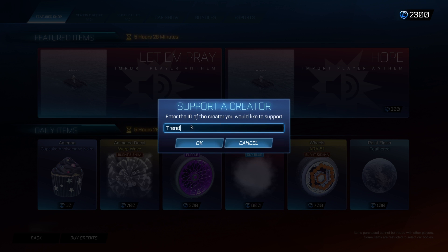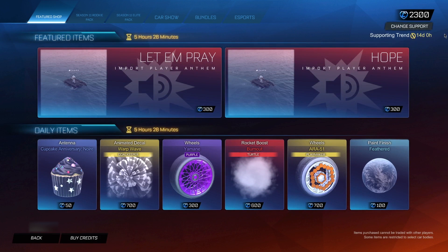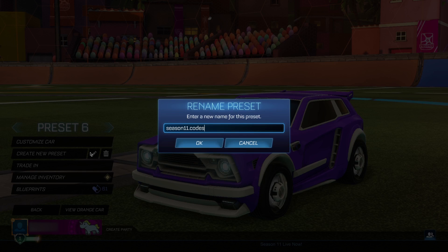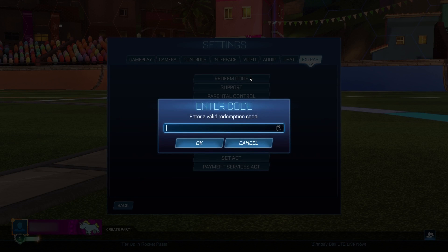The code you want to type in is T-R-E-N-D, or 'trend.' Once you've typed it in, click OK. It's going to come up with a 14-day period — it's super important you leave it in for the full 14 days. If you remove it prior to this, you will actually lose access to all the items from today's video, so make sure you keep the code in for the 14-day period. When you've put in that code, go to the garage, create a new preset, and rename it to 'season11.codes=yes', then click OK.